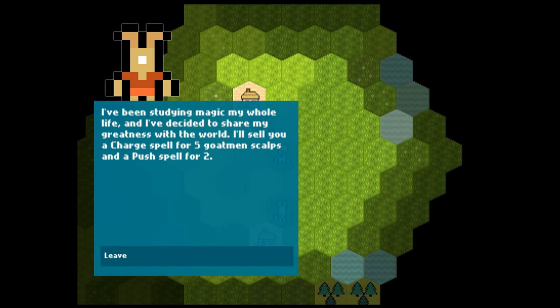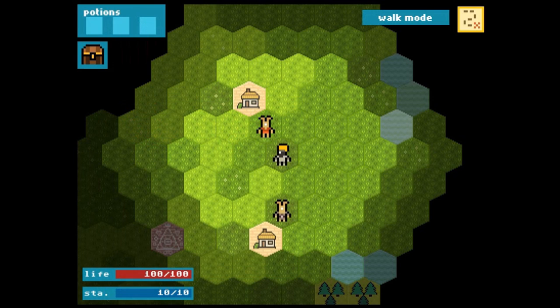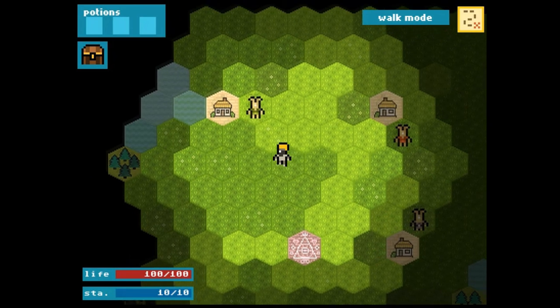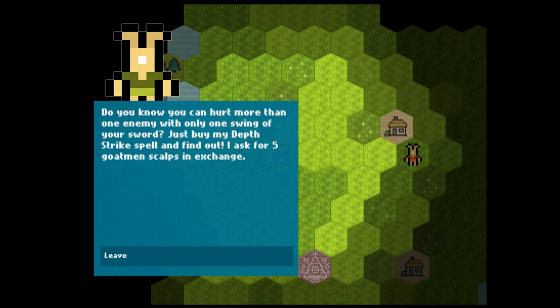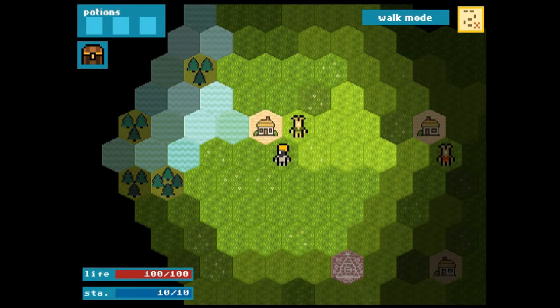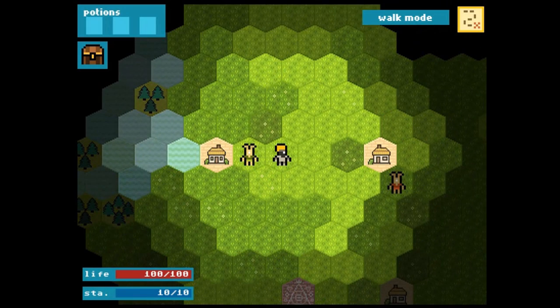'I've been studying magic my whole life and I've decided to share my greatness with the world. I'll sell you a charge spell for 5 Goatman scalps and a push spell for 2.' Scalps are surprisingly hard to come by — teeth aren't that bad, but scalps can be trickier. 'Do you know you can hurt more than one enemy with only one swing of your sword? Just buy my Depth Strike spell and find out.' I ask for 5 Goatman scalps in exchange. I was going to make an innuendous remark about Depth Strike but I suddenly thought — hey, you're in your 30s, don't do that.